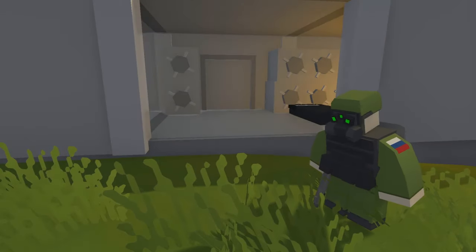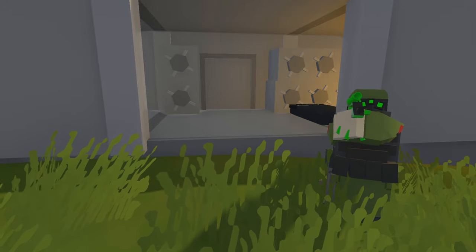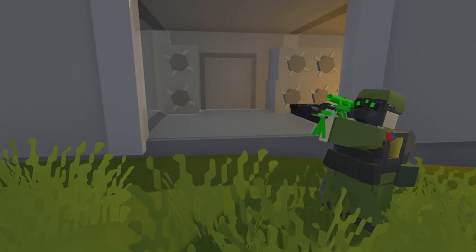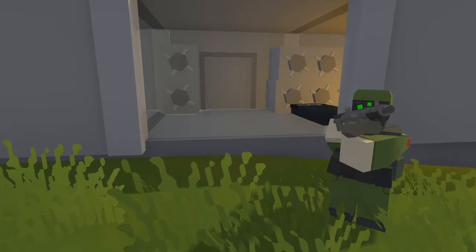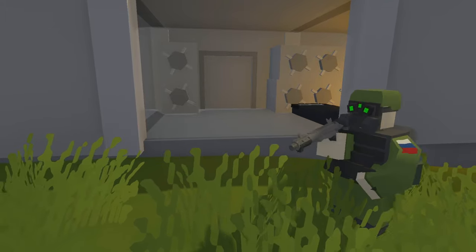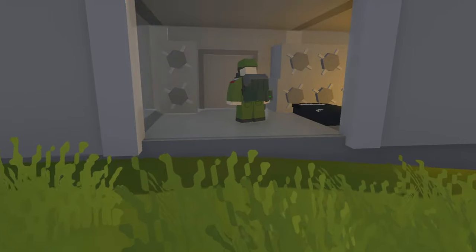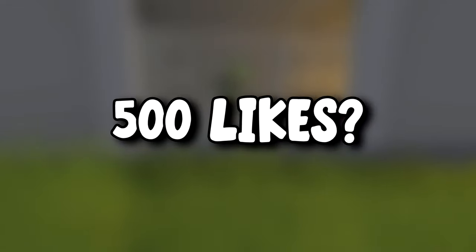Welcome back to another Unturned video. Today we're going on a vanilla plus survival server on Russia — basically a normal server. No kits, no max kills, no high-tier loot, just normal survival. In the last video I managed to get a good solo rags to riches, get a nice base down and some really good loot. If you enjoyed this and want to see more Russia vanilla videos, make sure to drop a like — let's aim for 500 likes.